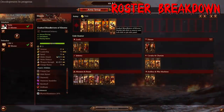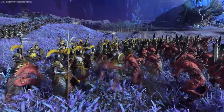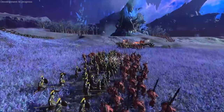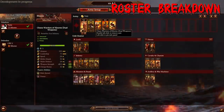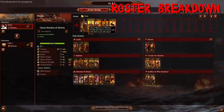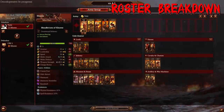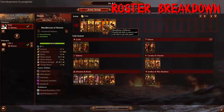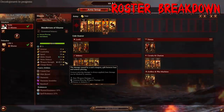As for Khorne's demonic infantry, we have Bloodletters and Exalted Bloodletters of Khorne. The paradigm for infantry with Khorne is you want to use the mortals when facing lightly armored rosters — like against Norsca, bring the Chaos Warriors of Khorne because their armor pays huge dividends against Marauders and Berserker-type units. But if you're facing factions with heavy armor like Cathay, the Bloodletters of Khorne are going to be much more efficient. Yes, they're a little bit squishier, but they hit very hard and have a bonus versus infantry, with 34 weapon strength and good armor piercing values.